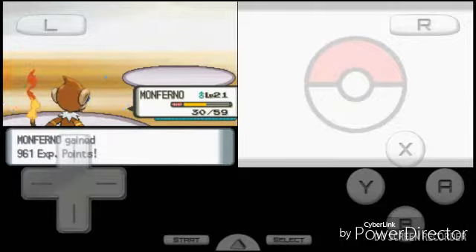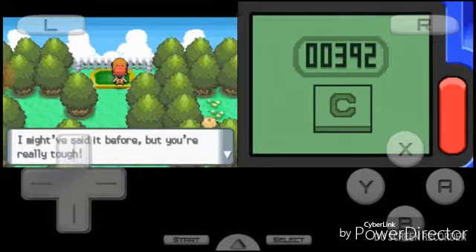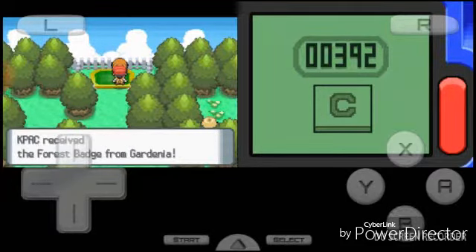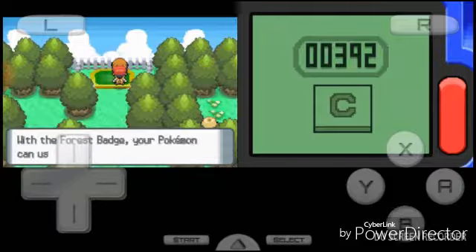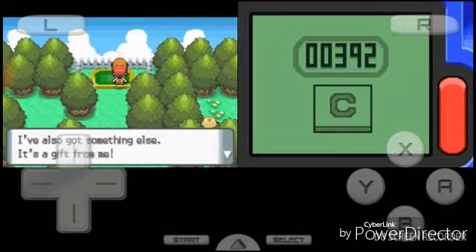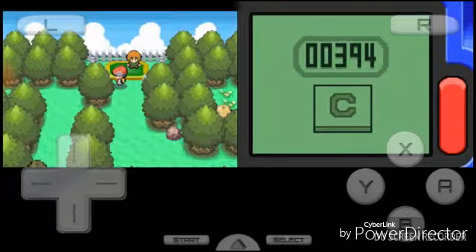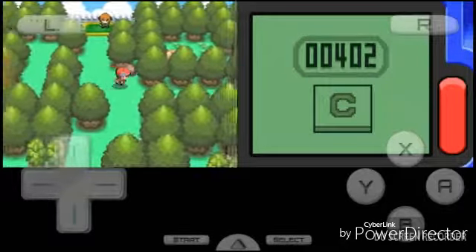Come on — we got it! That second gym was actually pretty easy. Monferno's left with 22 HP — oh there we go, I don't have to level him up anymore. That was just gonna be the other guys. I'll probably do it after the Team Galactic thing. The Forest Badge! Oh yeah, and I already got a Pokemon that knows Cut — a gym slave.